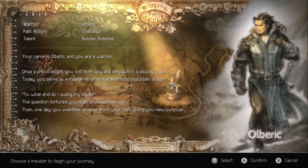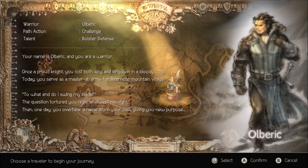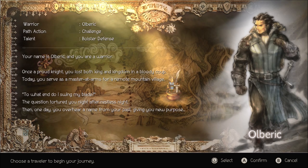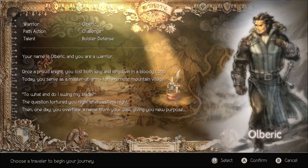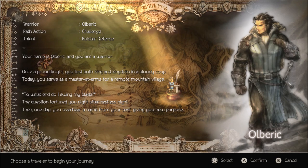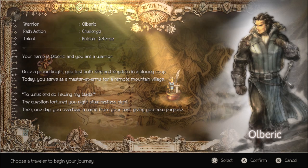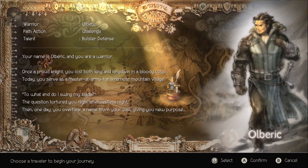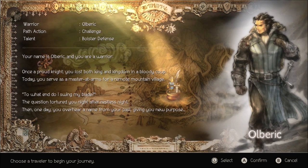Next up we got Olberic. His path action is Challenge and his talent is Bolster Defense. Your name is Olberic and you are a warrior. Once a proud knight, you lost both king and kingdom in a bloody coup. Today you serve as a master at arms for a remote mountain village. The question of why you swing your sword tortures you through restless nights, then one day you overhear a name from your past, giving you a new purpose.